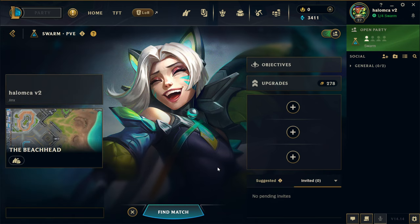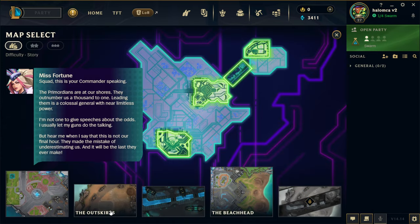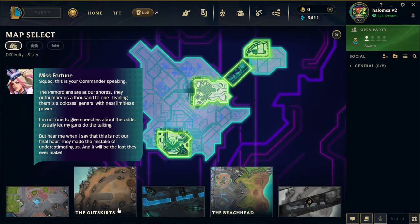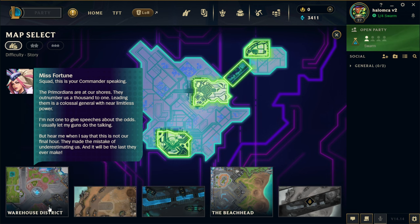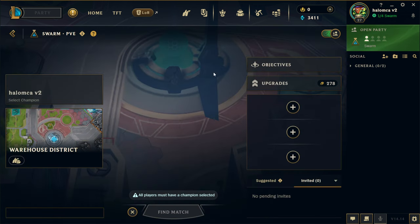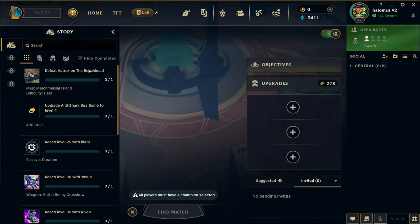Alright, halos, welcome back. I've decided to try something a little different today. We're going to do some more Swarm, which is not different, but I'm actually going to go back to one of the original ones. I think Outskirts is a pretty good one, but let's do Warehouse District actually — I'm going to go back there and finish some of these other objectives.